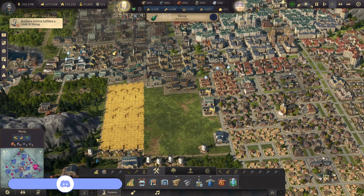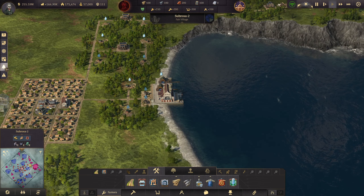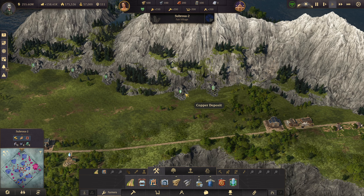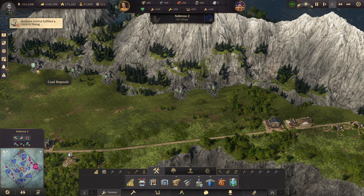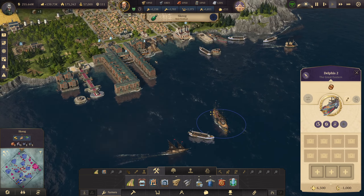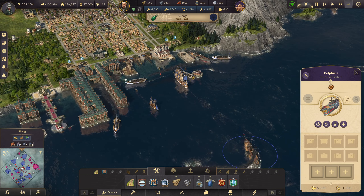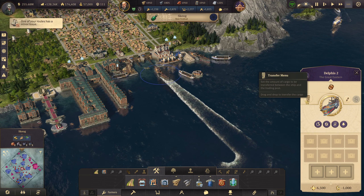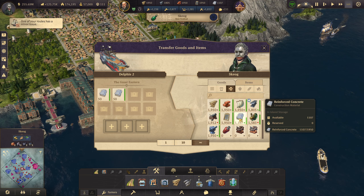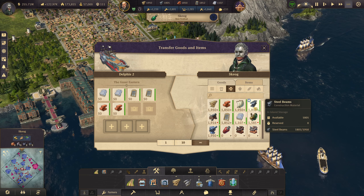Let's go to the old world. We have copper here - it's already being used. We have two copper mines here. So we need to get some stuff over here. Let's speed up time. We're gonna need some of this. I think we're gonna need some windows, probably some bricks, and some steel over there.